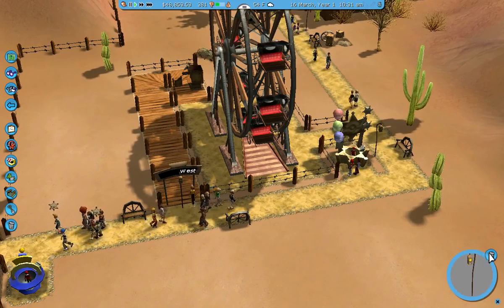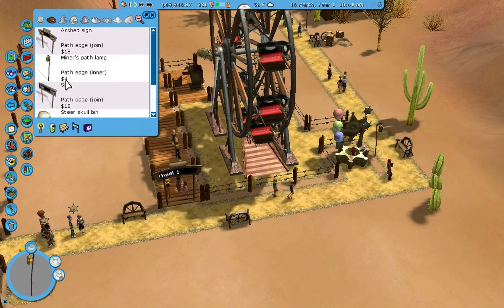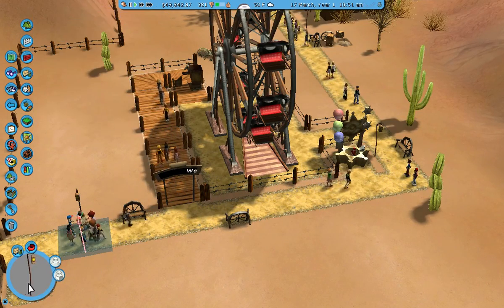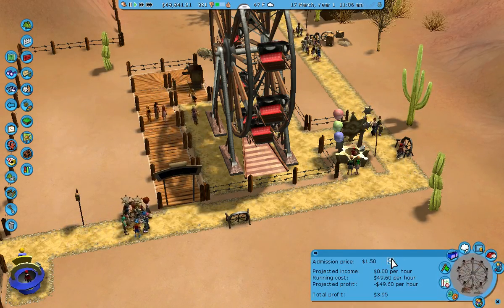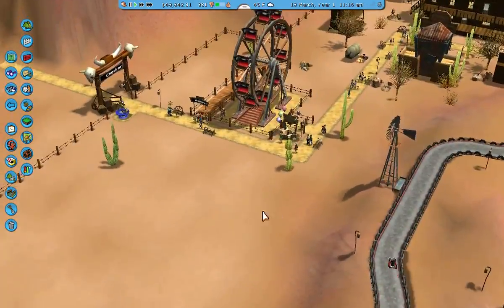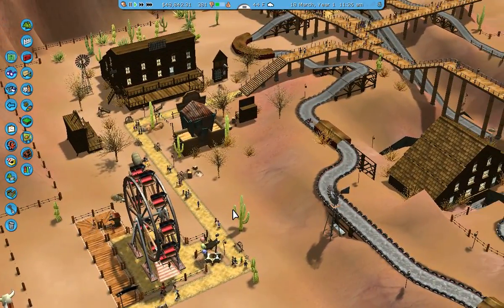Alright, the Western Wheel is $1.68. So we should bring it up to $1.50. Okay, so we have a ride — we have one more ride. Now a few other things we should probably do.